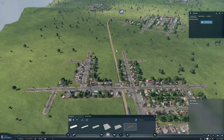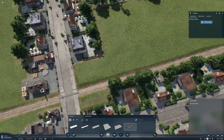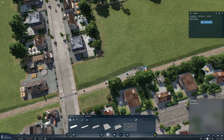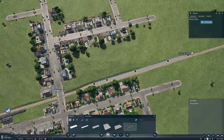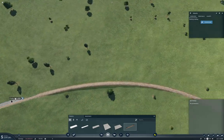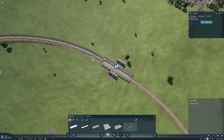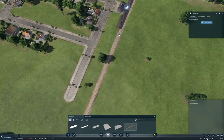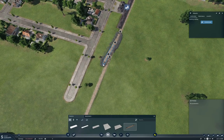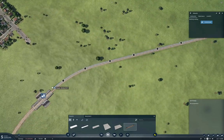I'm reasonably certain we're going to need two or three trains on here, so I'm going to double track this right from the start — mostly because we have the cash to do that. We can just bang it around like that, and come up here, do the same thing.